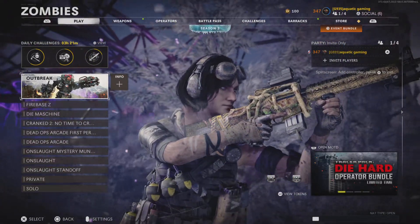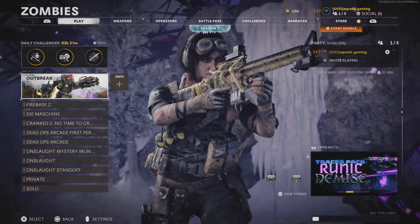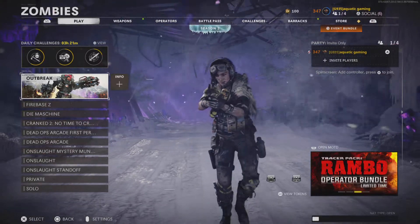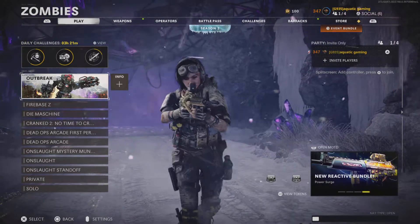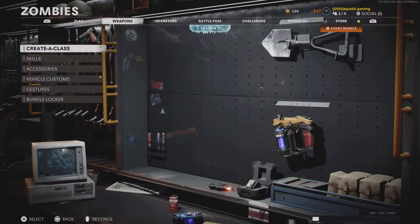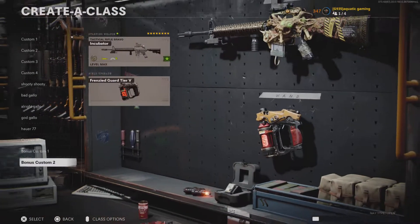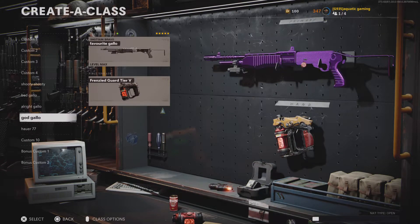Welcome back. In today's video I'm going to be showing you what my strategy is for the boss fight. If you're a beginner, this isn't really a guide — I'm just showing you what I use and what I do in the boss fight. Basically, use the M16 team with Frenzy Guard, the Amps with Frenzy Guard, or if you're feeling a bit daring, the Gallo with Frenzy Guard or Ether Shroud.